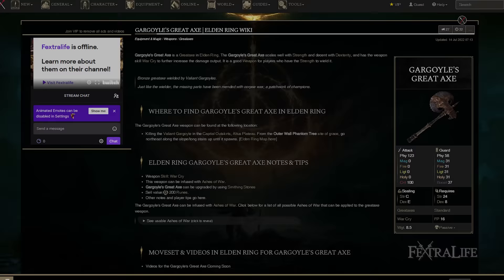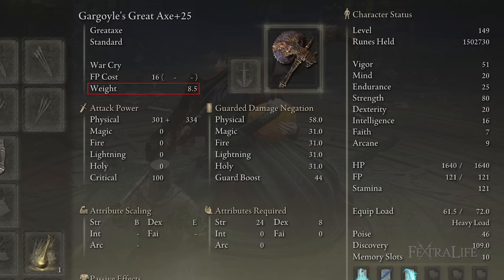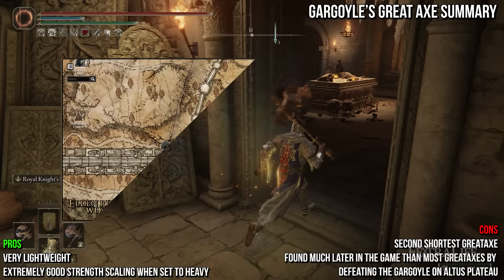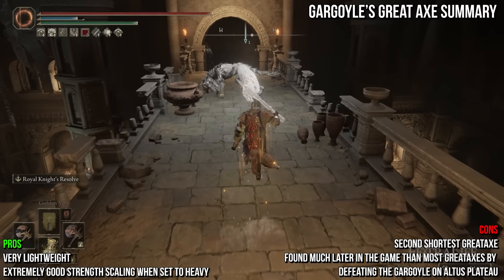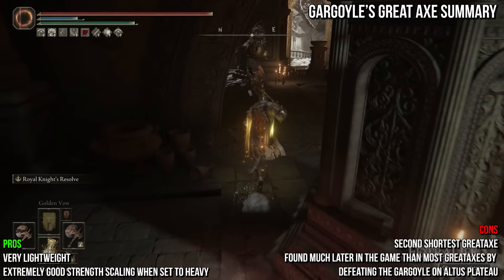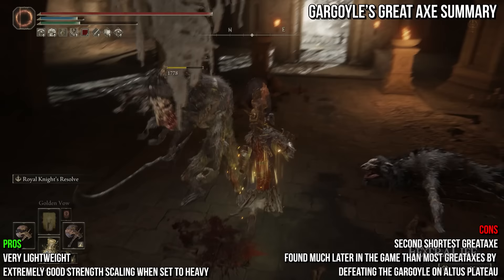The last great axe is the Gargoyle's Great Axe. It shares the default moveset of most great axes and deals physical damage. It's one of the lightest great axes at 8.5 and requires a lot of strength and few in dexterity. It deals the lowest damage of all infusible great axes, has the second shortest reach, and isn't found until you defeat the Gargoyle on Altus Plateau. It has tremendous heavy scaling, but due to its low base damage it is still outperformed by every other great axe save the Butchering Knife on Heavy Affinity. Since the Great Axe outperforms it even at 99 strength, it's recommended you avoid this weapon unless you really need the lower equipment weight. If you do use it, I'd recommend a dual great axe build pairing it with the Gargoyle's Black Axe, since they are about the same length and both weigh much less than other great axes — allowing you to use them without equipment weight issues and do jump attacks successfully. Set the Gargoyle's Great Axe to Sacred or Flame Art Affinity.